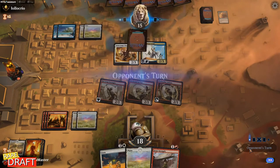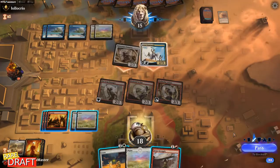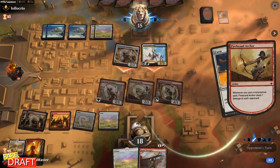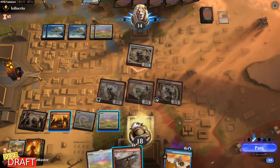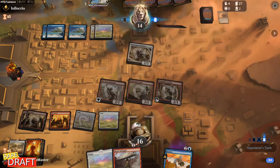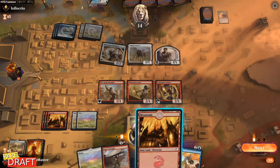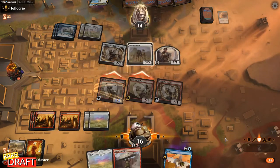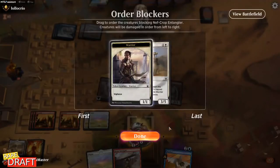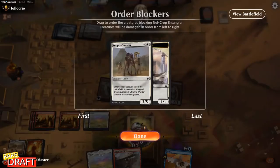Should we just make it unblockable and let the opponent have some more damage on the table? I think I'll do that. Next turn we can use Farm to take out their Aven Wind Guide — let's see if they have a way to protect it. They may have a counterspell. It may come back next turn but that's okay. The Supply Caravan here is also okay. I'm attacking with my Archer and my Entangler. I might be able to kill the Caravan here — they want to double block. That's fine. I'll unfortunately lose my Nefcrop Entangler but that's okay — it's a two-for-two.